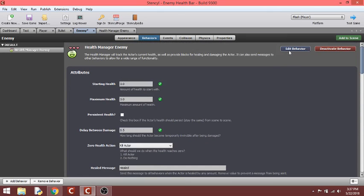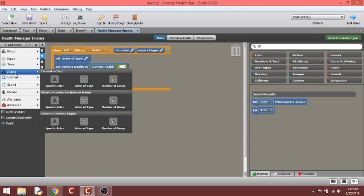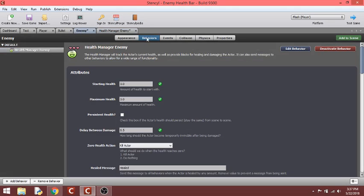Go to 'edit behavior' and it's going to open a whole jumble of stuff. Hit 'add event' — you're going to create a collision event. It'll be 'any actor collides with actor of type.' You're going to change 'this' to 'self', because you're creating it inside of the health manager for the enemy and attaching this to the enemy behavior. Here's the enemy tab, here's his behavior tab — all I did was add the health manager.